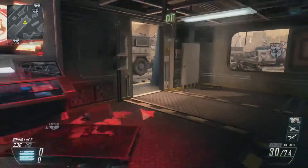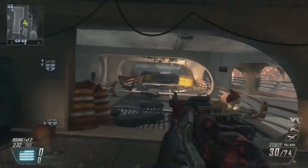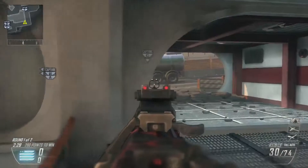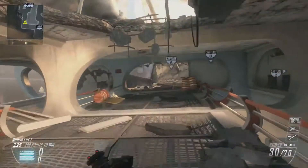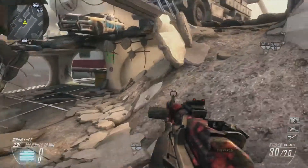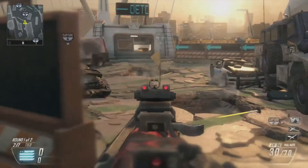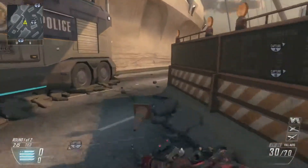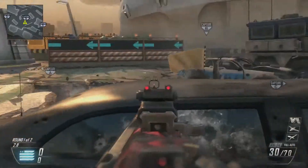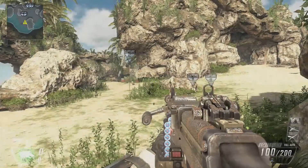Somebody's going to be over there, somebody's going to be behind these covers — get them over by the flag and then back again. I don't really recommend capturing the B flag; there are two big pitfalls — a lot of grenades and C4 is going to come your way. Flak Jacket and Tactical Mask is always recommended. It's just going to be way too tough — it's too open, you get sniped. I suggest just protecting the B flag.